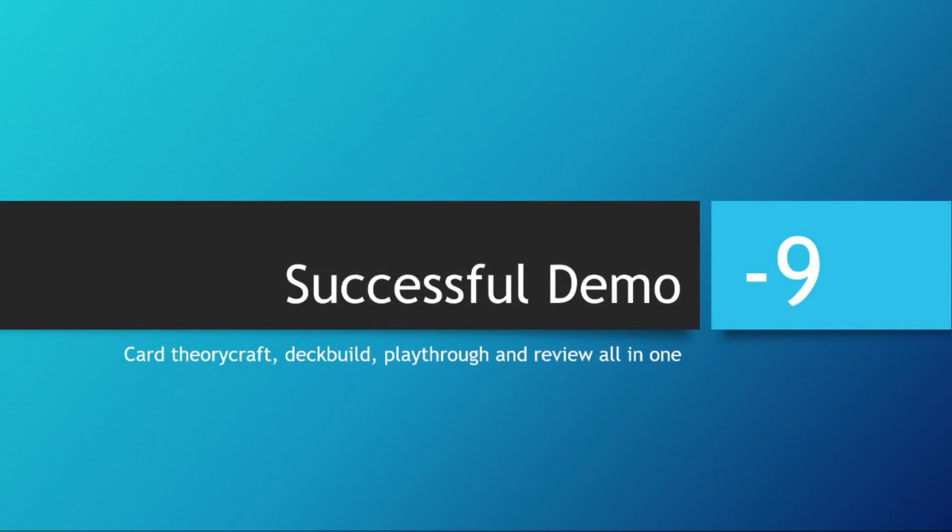Welcome to Episode Negative 9 of Success, who will demo each episode to analyze the theoretical and practical aspects of one or more existing cards. Today we'll be looking at the breaker, Fairy.